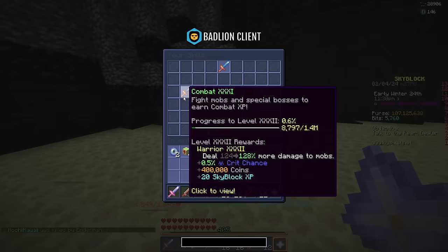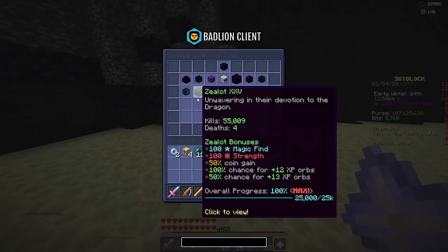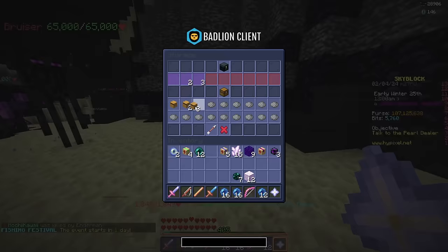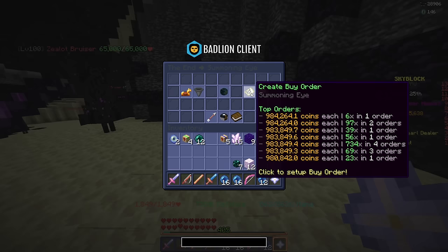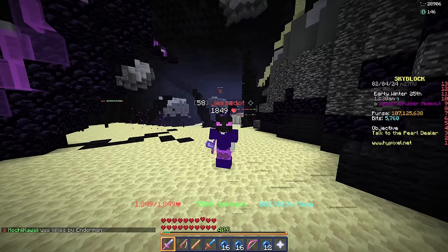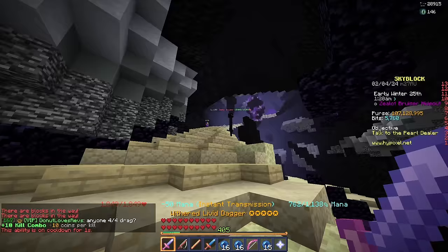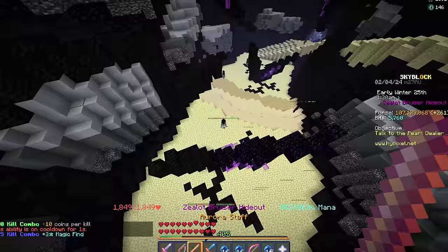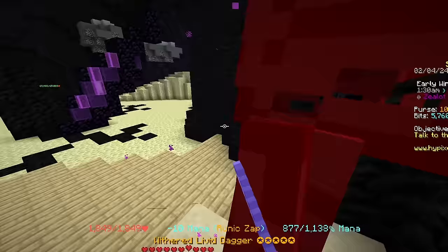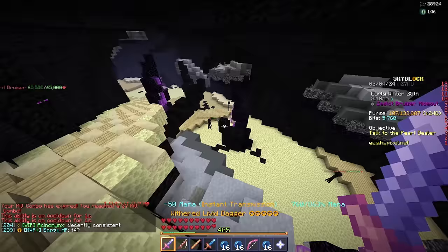I just hit combat 31 off-recording. I now also have more than 55,000 zealot kills and got a bunch of summoning eyes, but I'm not selling them right now because they're under 1 million coins. I'm going to wait until the Diana perks are back in the rotation because then the price should go up to like 1.2 or maybe even 1.3 mil, so I'll make some extra money then.